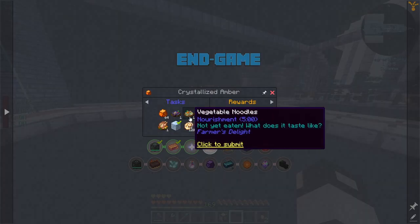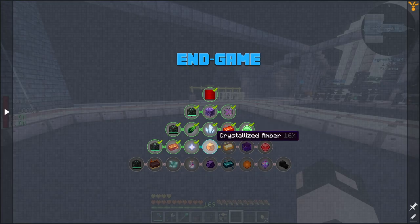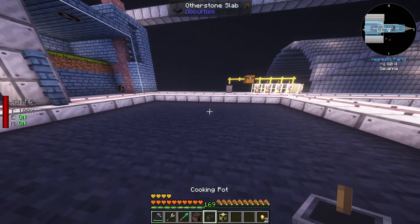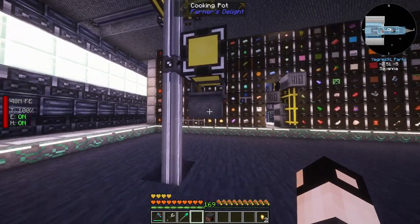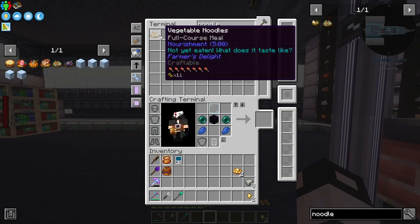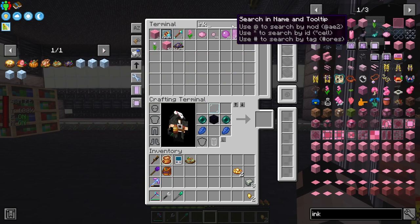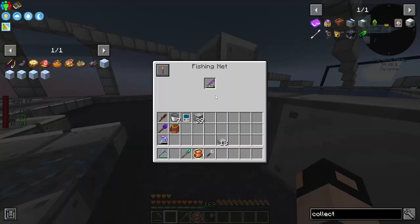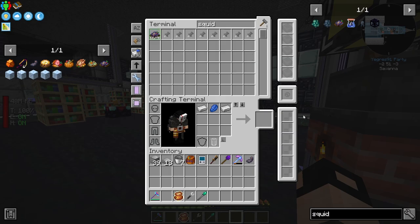Next I need to automate the cooking pot because it's always needed in the quest line. A mega pattern provider placed just like that, cooking pot on the bottom. Let's see if that works - vegetable noodles, got one! Next, squid ink pasta - I'm missing squid ink, so I set up a small fishing net to get some squid ink and we can do that.